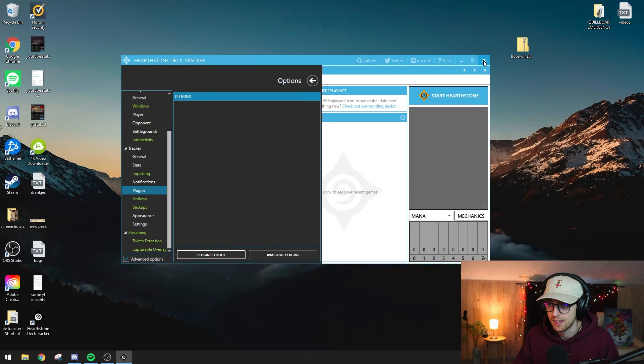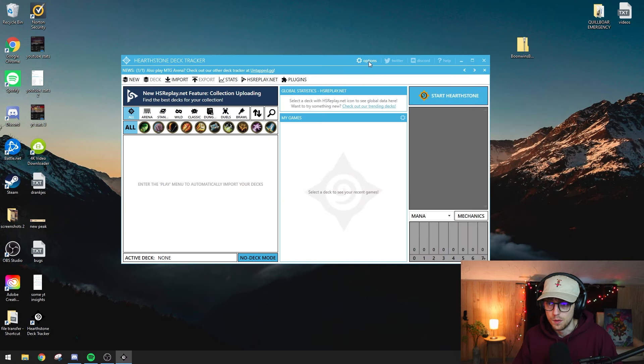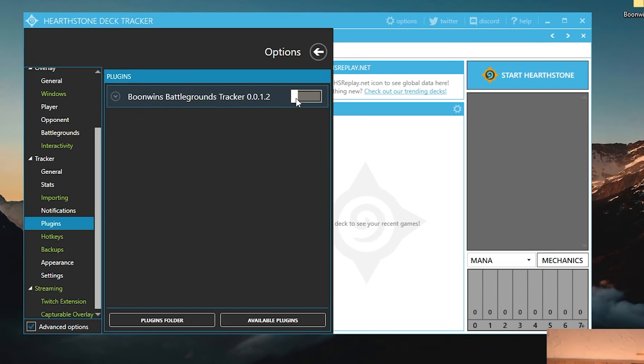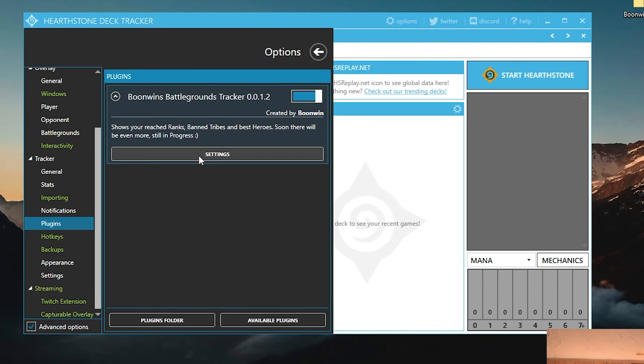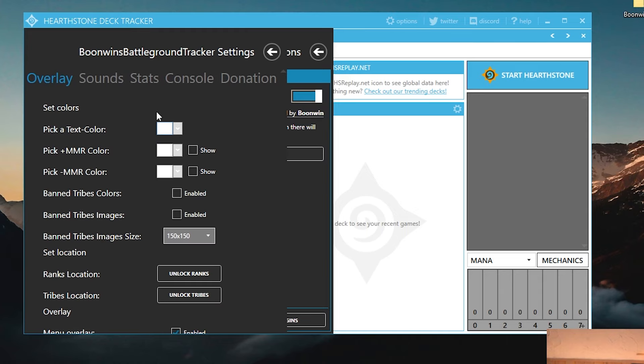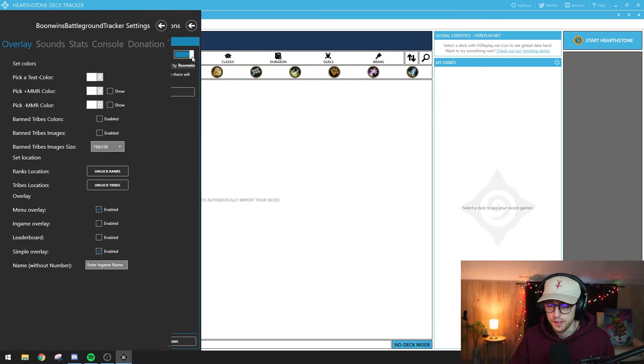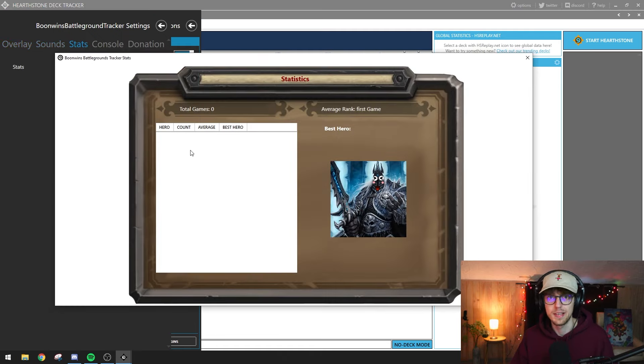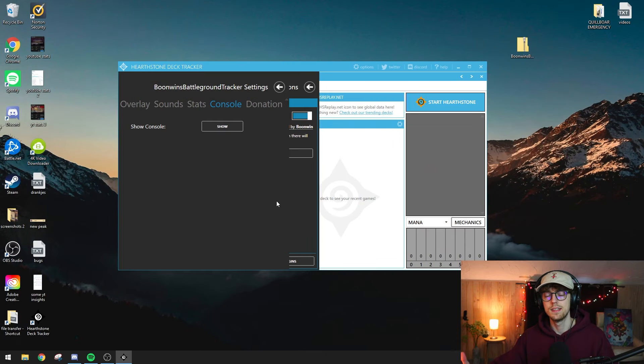All we need to do is restart Deck Tracker and it should appear. Go to Options > Plugins — there it is. To enable it, just click it and it's on. In the settings you can pick colors and various options. You can see what tribes are banned in the lobby, toggle a simple overlay, see leaderboards, enable sounds for top eight placements, and it keeps track of your stats. That's how you add a simple plugin for Battlegrounds.